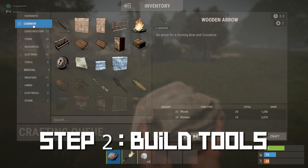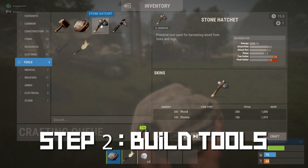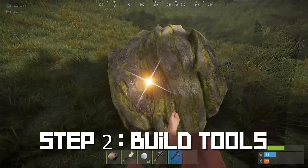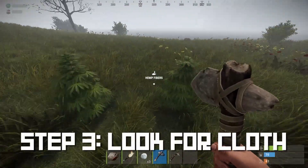Once you have enough materials you can start crafting some tools. Hit the Tab button, go down to the tool section, and you'll see a stone pickaxe and a stone hatchet. If you have enough materials, try to craft both of them. The stone hatchet will increase the amount of wood you get, and the pickaxe will do the same for stone, sulfur, and metal.